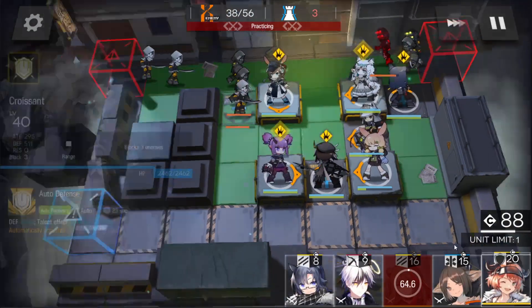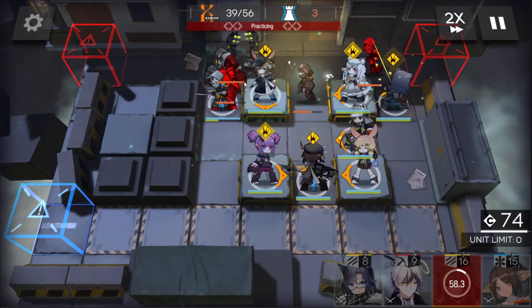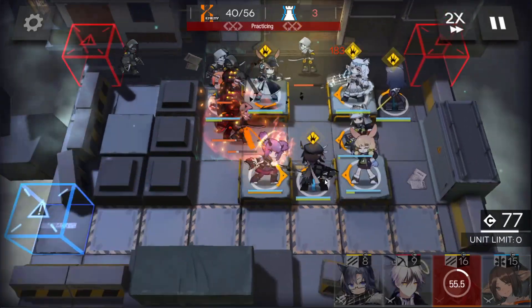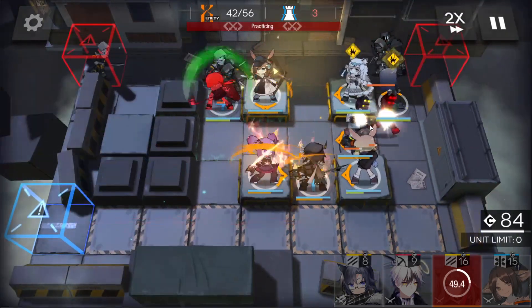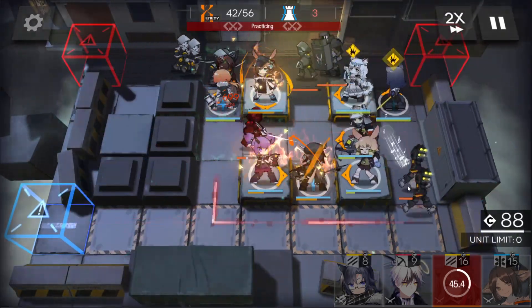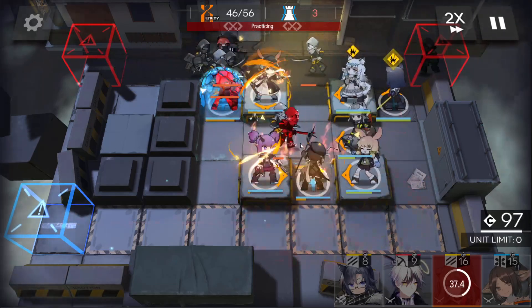I'll swap in my defender here because I need someone to hold more units while damage is dealt. There's another wave so I'm starting to use abilities. As you can see they do push through a bit, but they get deleted by both Lava and Gruce, and Amia also hits from her position.